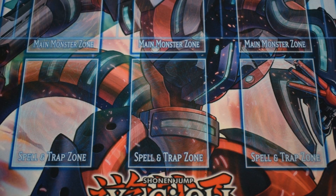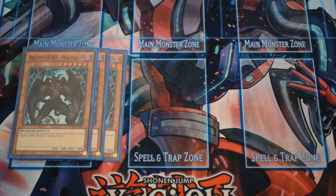Next up we have the Destiny Heroes. We have 3 Destiny Hero Malicious — broken card, broken extender, really glad it stayed at 3. You dump it with Vyon or send it to your graveyard with Faris.